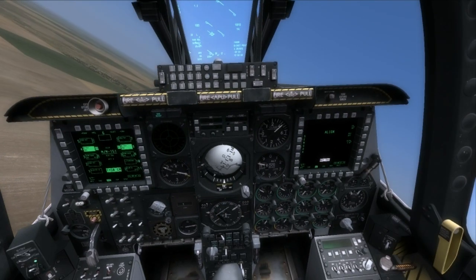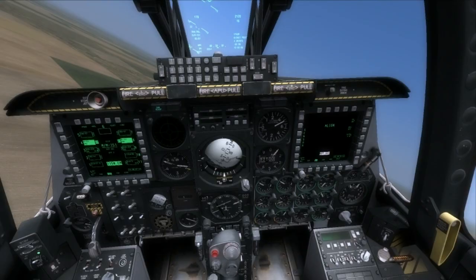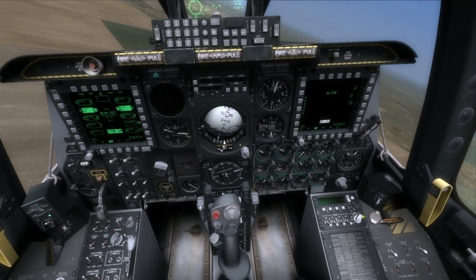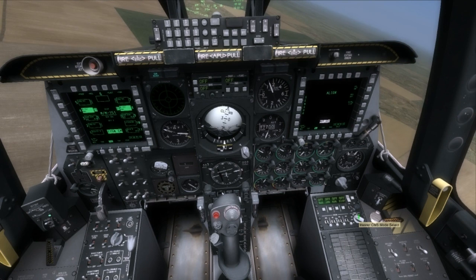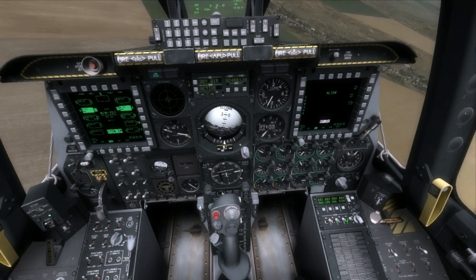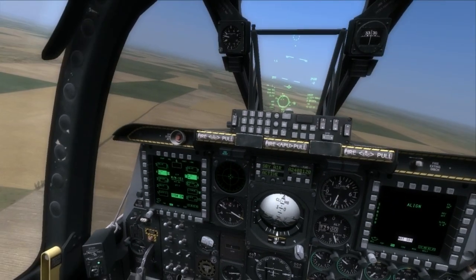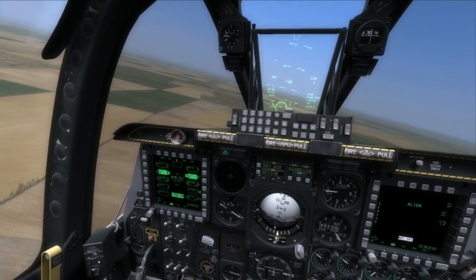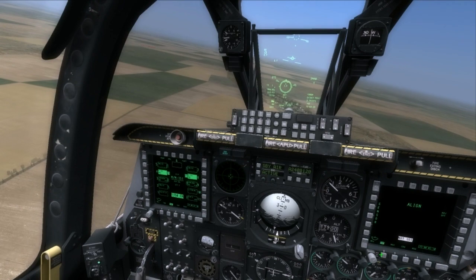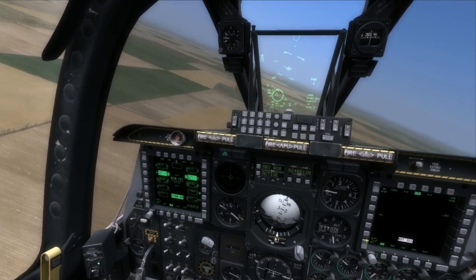The A-10 is mostly a support plane, so you won't be dogfighting with it — if you're facing a MiG-29 you might have some trouble. But you still have two Sidewinder missiles so you can defend yourself. The goal of the A-10 Warthog is really to support troops or to strike specific targets.